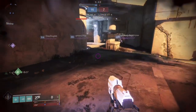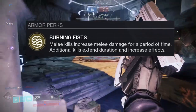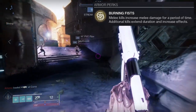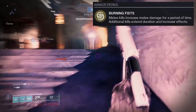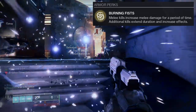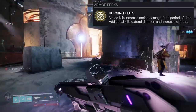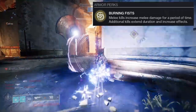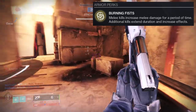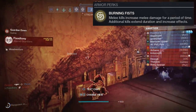So for Wormgod Caress, the perk is actually called Burning Fists — melee kills increase melee damage for a period of time, additional kills extend duration and increase the effect. This one is pretty cool considering it's been busted so many times. It's actually broken the game so many times. This is the exotic that people have used to one-shot so many bosses — Riven is a good example. Multiple bosses have been destroyed by Wormgod Caress, so this does not need any introduction considering it is almost legendary at this point for how ridiculous it can be.